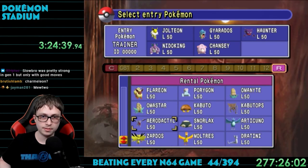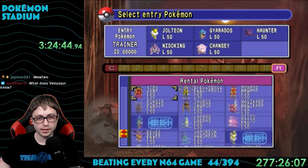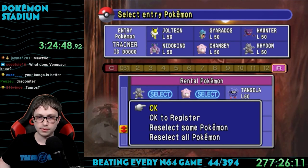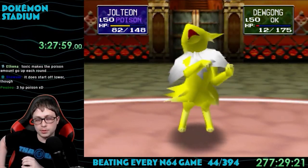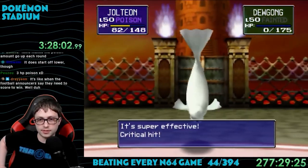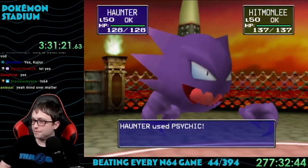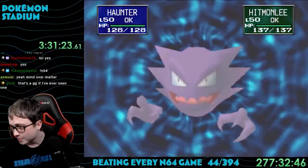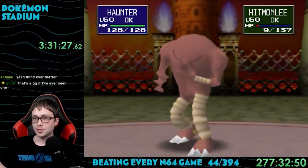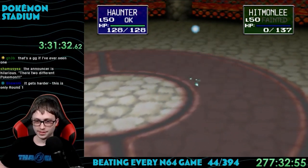You need a really well-rounded team because you can't just stack against one type. My first go I went with Jolteon, Gyarados, Haunter, Nidoking, Chansey, and Rhydon. Lorelei has Ice Pokemon but in Gen 1 most are also Water type, so Jolteon annihilates this team. Bruno's team is a mix of Fighting and Rock types — Gyarados destroys Rock types and Haunter destroys Fighting types. It wasn't too close.